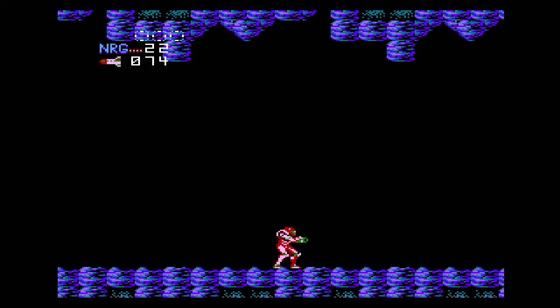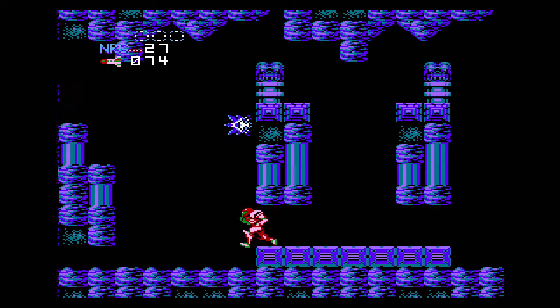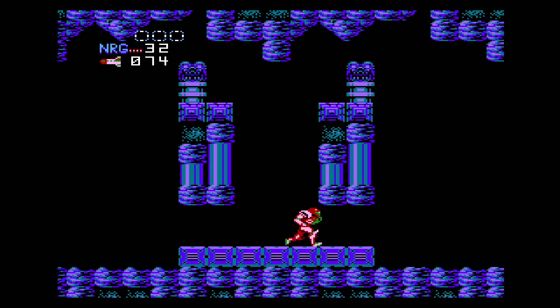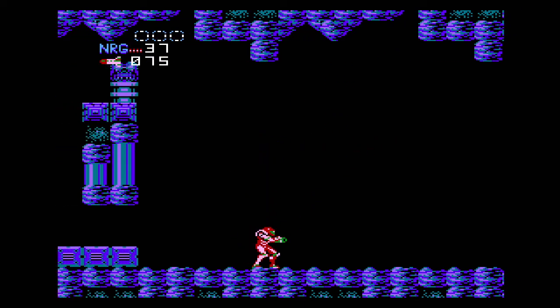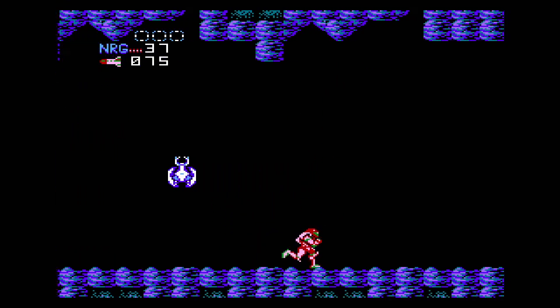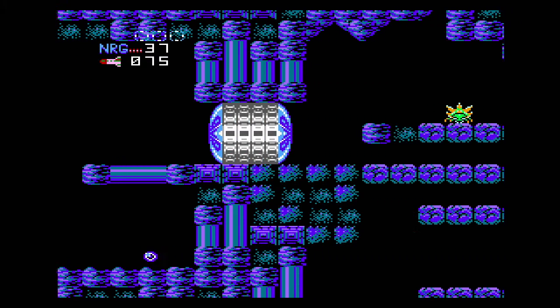Hey everybody, Oko here and welcome back to Let's Play Metroid Mother. At the end of the last episode I found some lava to sit in to deplete my hit points so that I would die. I ended up right back at the beginning and I wanted to save the game anyway — in Metroid Mother that's how you do it. You need to lose all your life and then you have an option of saving or continuing. When you start the game you start with only 30 hit points, but that's fine because I wanted to come back to this point anyway since right near the beginning there's an item we're gonna pick up before we head down this way.